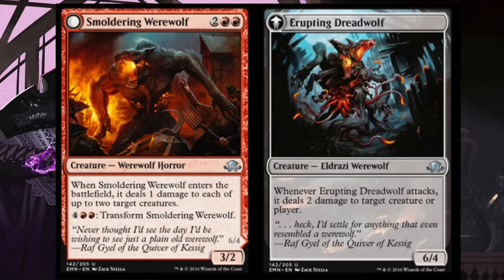Smoldering Werewolf is a good one. When Smoldering Werewolf enters the battlefield, it deals one damage to each of up to two target creatures. For double red you transform it, and it becomes a 6/4. Whenever it attacks, it deals two damage to target creature or player. Pretty good in limited — having extra damage spells is pretty good.